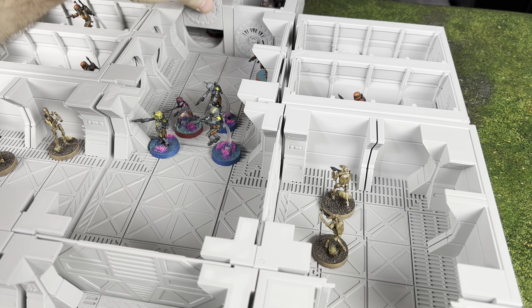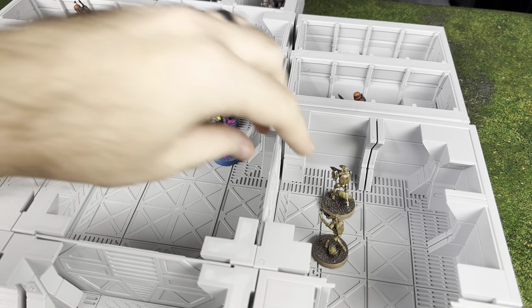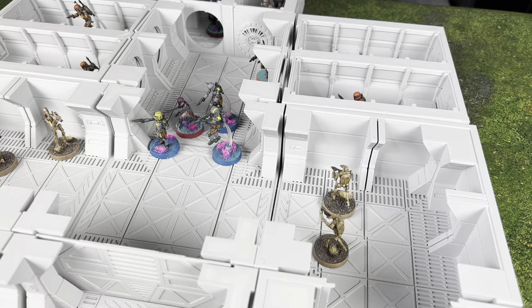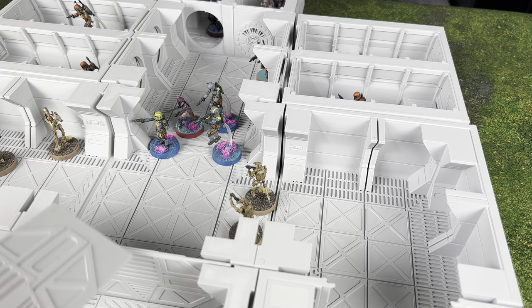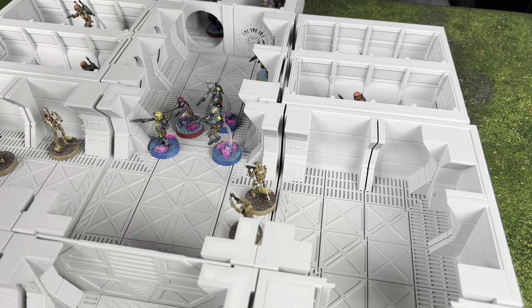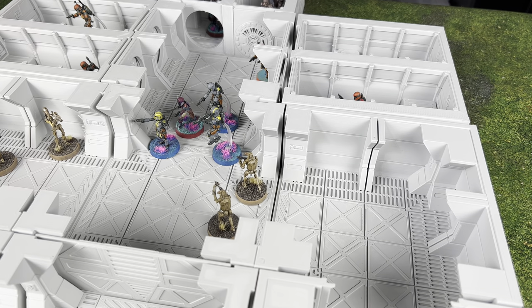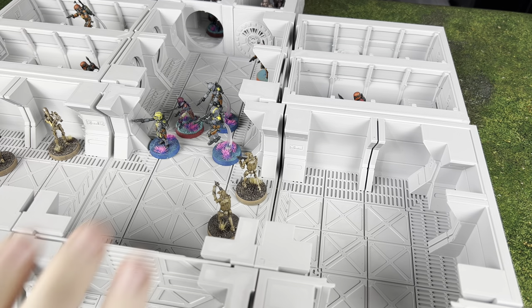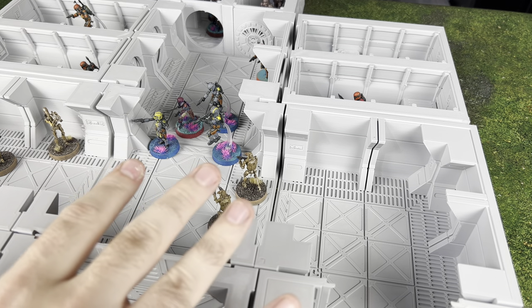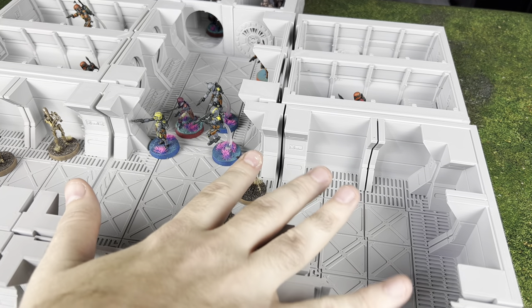We've got Wookiees back here. I love the way you can drop the doors in and drop the doors out — just like right here. I kind of set up a little scene reminiscent of the Mandalorian doing a prison break, with some Mandos breaking out some Wookiees and some droids guarding the prison ship. Maybe this is a prison ship, a base, or maybe you're on the Death Star rescuing Princess Leia. There's a lot you can do and different ways you can configure these.